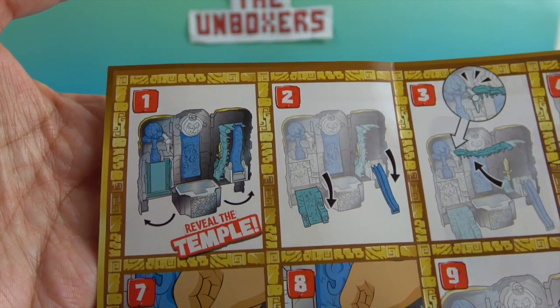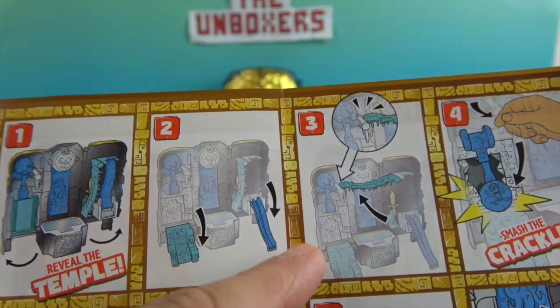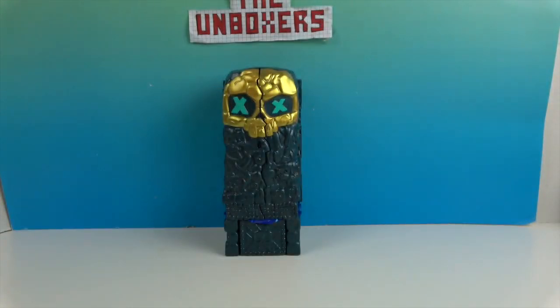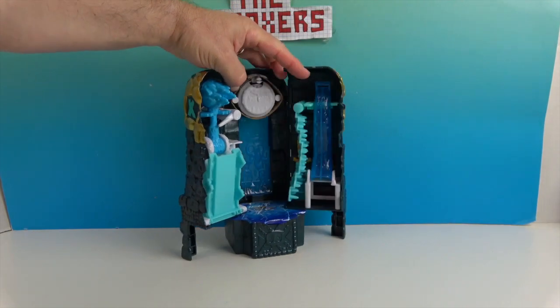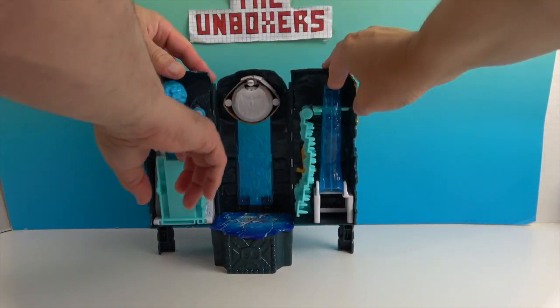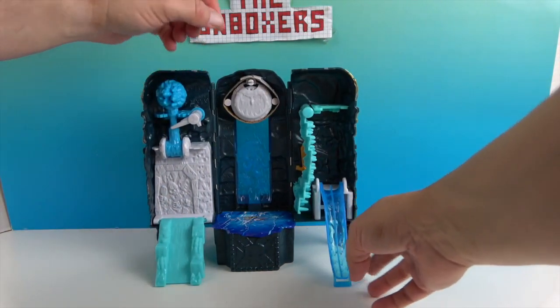Step one is to open up the playset, and step two is putting down the slide on each side. Let's go ahead and do that. I'll bring down this slide — how fun is that? It's like a tongue!